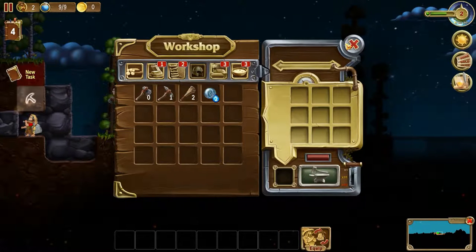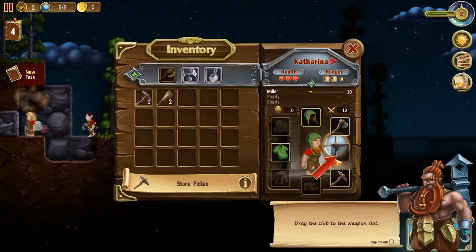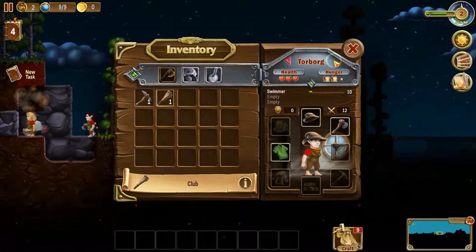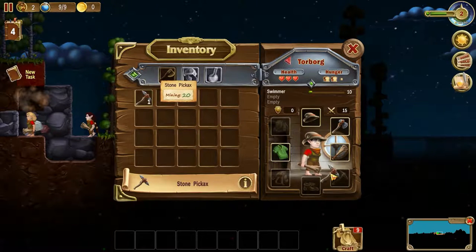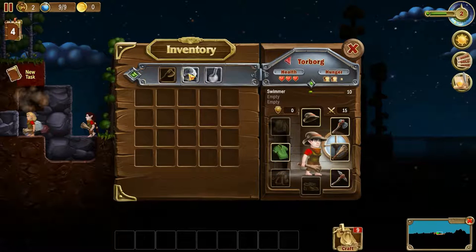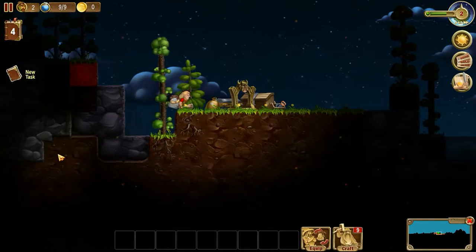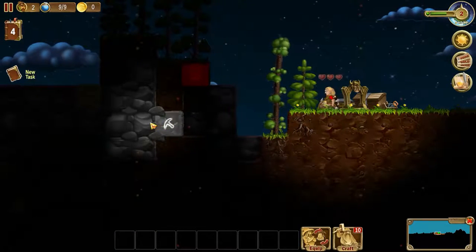So let's go back to equip and give each of these characters a club. Let's give you a club. We can defend ourselves. Katarina and Torborg, you both have some clubs, and Torborg, you also now have a cool mining thing. Let's keep on moving here.